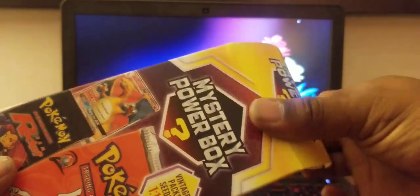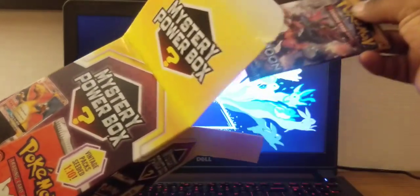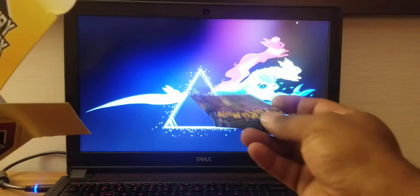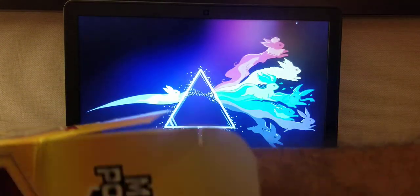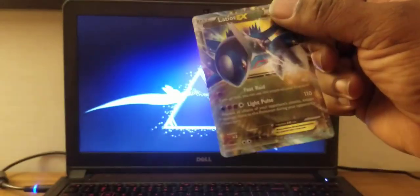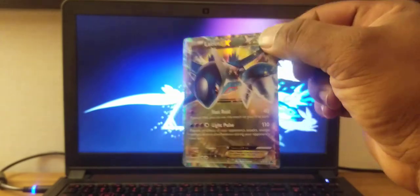Got the plastic off without looking. Opening the box — we got first pack: Sun and Moon; second pack: Fates Collide; third pack: Lost Thunder; fourth pack: Guardians Rising; fifth pack: Guardians Rising again. And last but not least, the promo card is Latios EX. That's not a bad card — I kind of like the way it looks.